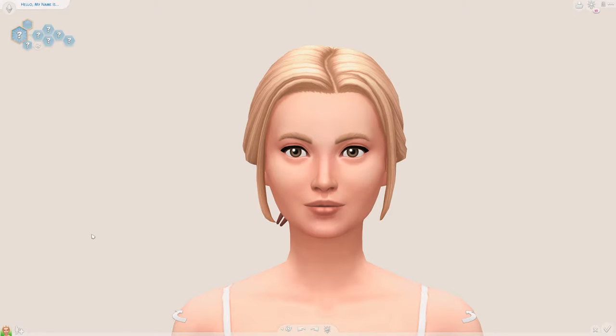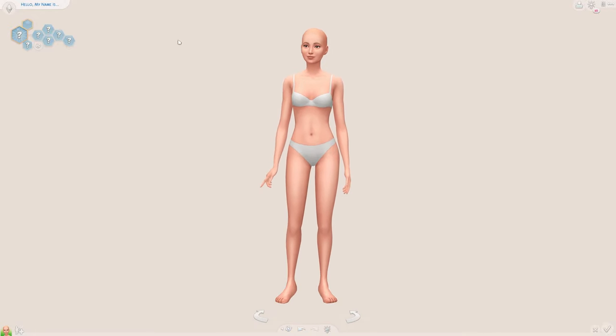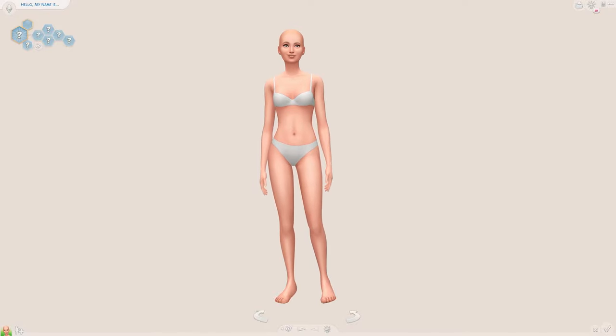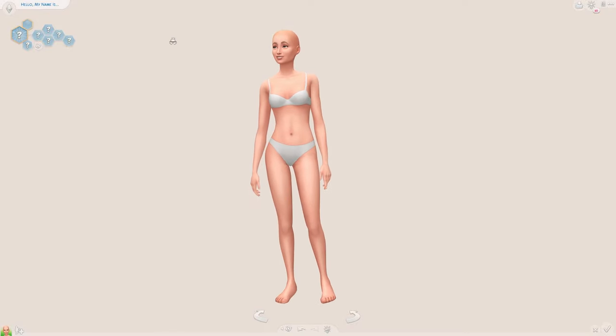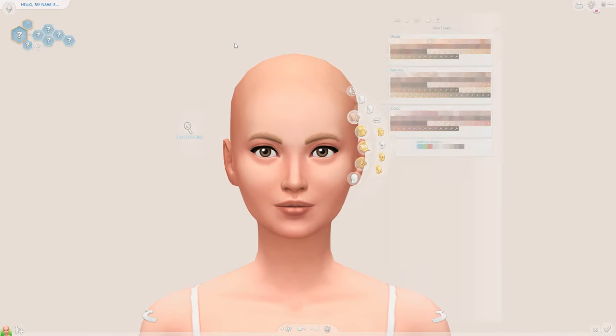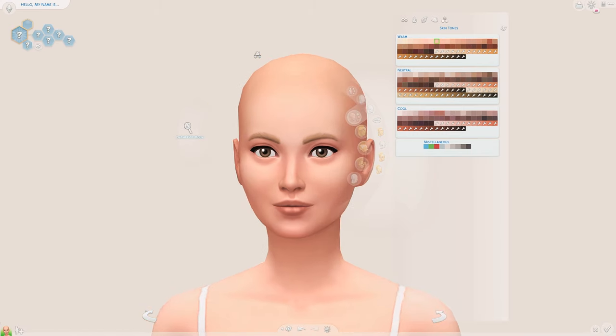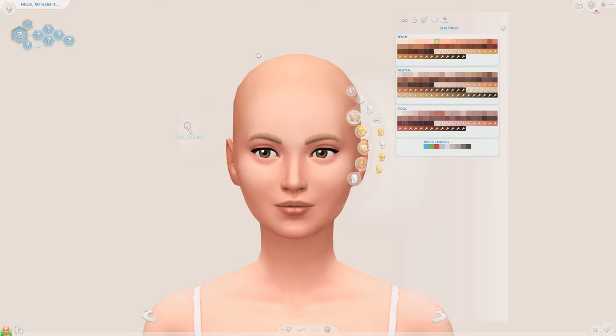Hello, my name is Plumpy and today I'm going to be bringing you along and showing you how I create my Sims in The Sims 4. I always begin with randomizing the Sim, and I've already randomized one for you guys — I thought this was a good base to start off of. I do kind of struggle with sculpting my Sims' faces, so I always try to get a decent face shape when randomizing.